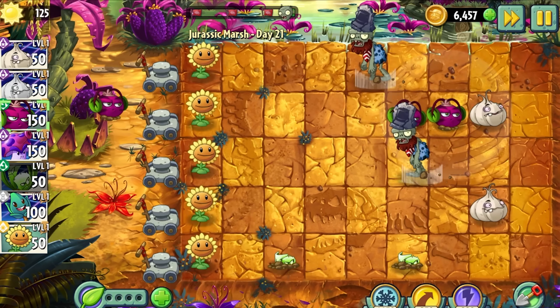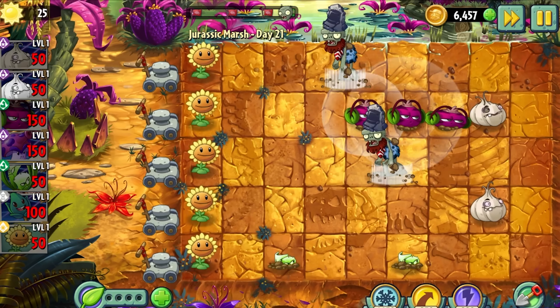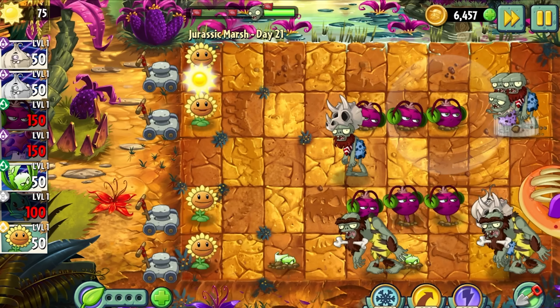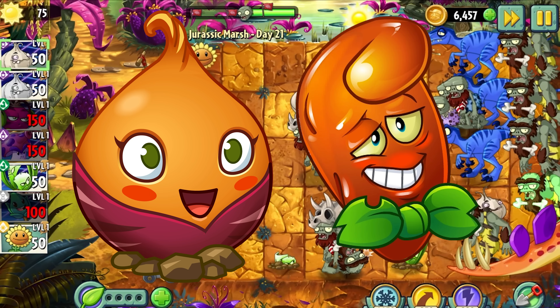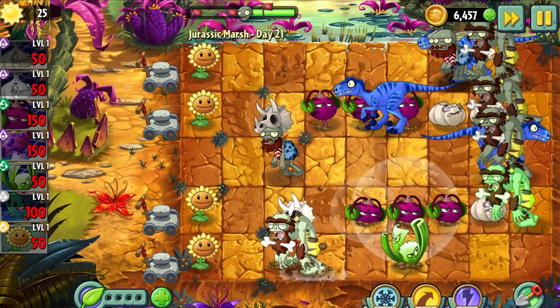Something else I haven't mentioned yet is the fact that Garlic was special in the first game for its ability to move zombies between lanes, which was completely unique to the plant. But even this has been stripped away in the second game, as there are multiple new plants that do this better, such as Sweet Potato and Hot Date — and they don't even need to be bitten to move the zombies. It really is a shame, but Garlic is completely obsolete in Plants vs Zombies 2.